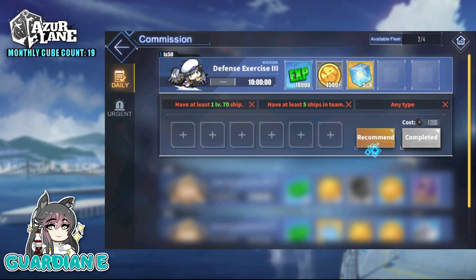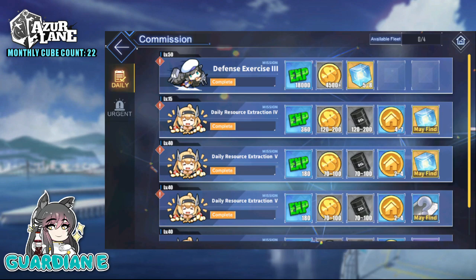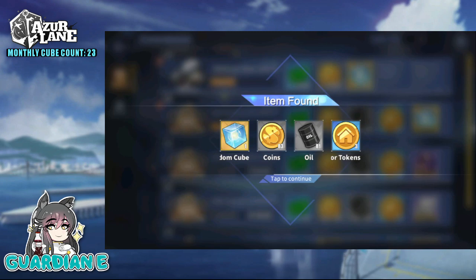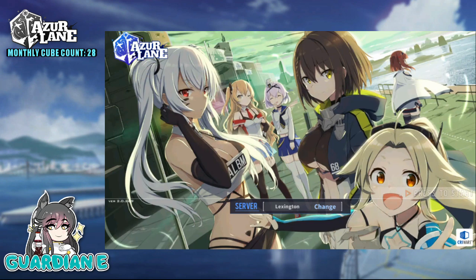Now this certainly isn't meant to be a flex. There are people out there with way higher cube counts than me that probably follow very similar guidelines. I'm just trying to share those best practices to make sure everybody knows that if their goal really is to have the highest and best chance of getting all of the ships they want from a banner. As a proof of concept, I've recorded every single free cube I've earned over the course of the past month with an accompanying cube count total, and you'll see the cube count climb as I simply follow these rules throughout the course of August.